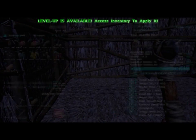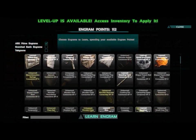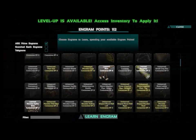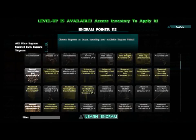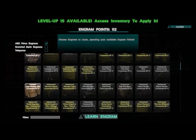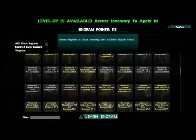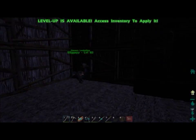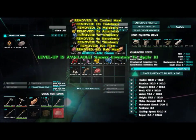Certain items in ARK spoil over time — both cooked and uncooked meat will spoil. You need a way to preserve it for when you log off or come back from exploring and need a meal. The solution is a primitive fridge known as the preserving bin, which needs spark powder in order to function.